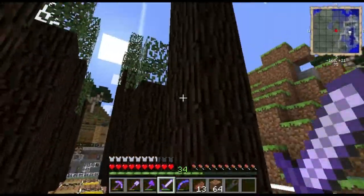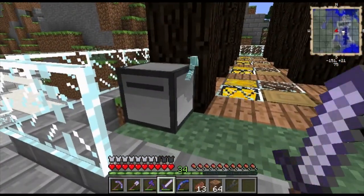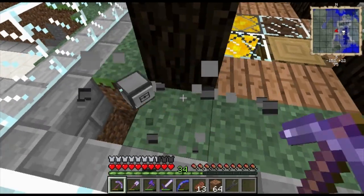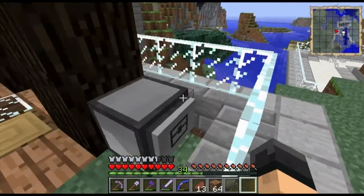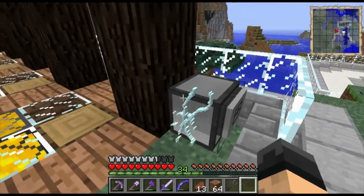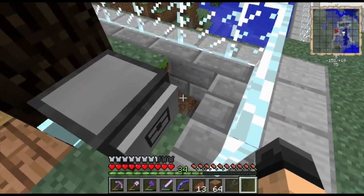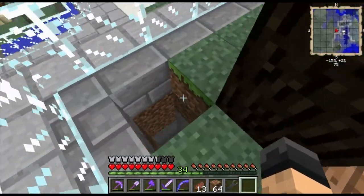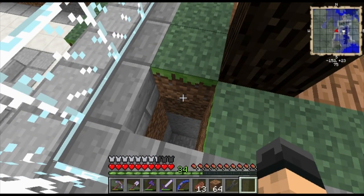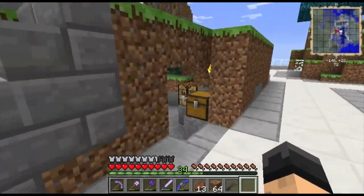We've got our harvesting plan right here - this is a tree tap turtle. I've gone ahead and written a program that is going to work specifically for our tree farm design. It's going to go up and down all faces of the tree, extracting the sticky resin and then moving to the next tree. Ultimately I want to have it come to a hole where it will deposit the sticky resin, and then come back to a starting spot where it will charge. That's kind of the whole plan.